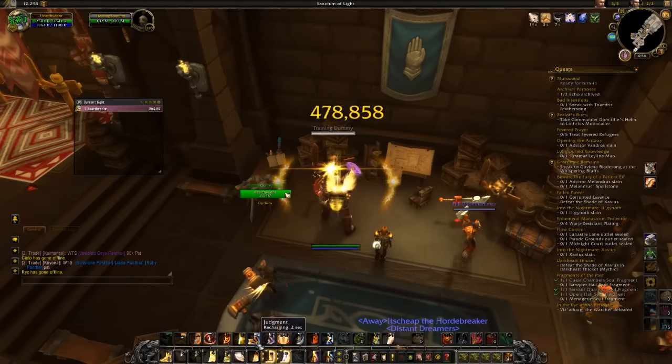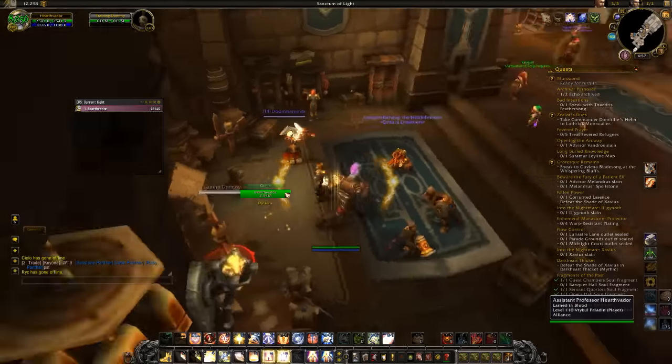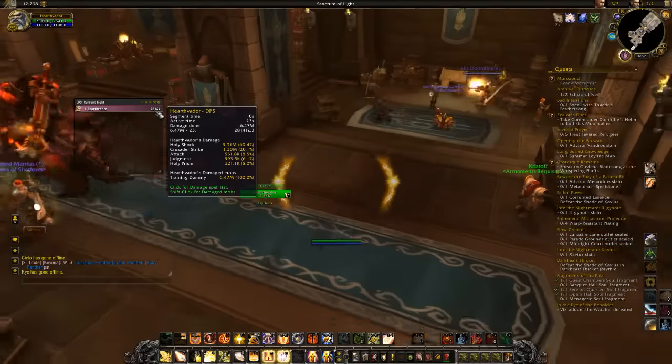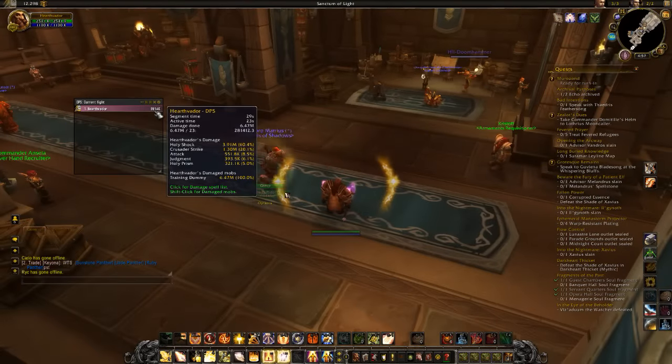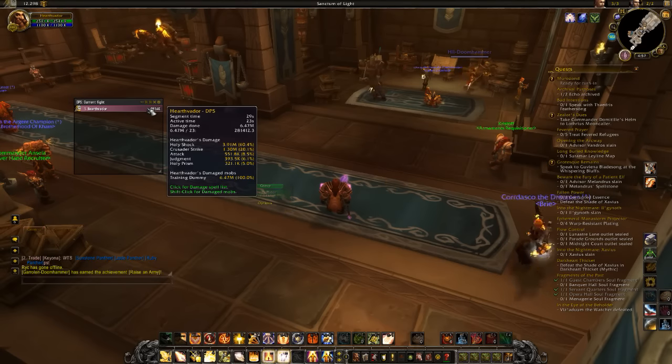And when the group is low, you will use Light of the Dawn or Holy Prism. I would use Light of the Dawn before Holy Prism because Holy Prism has a larger cooldown. If things get really desperate, you can use your Hand of Tear, which gives everybody a HoT. And that is the breakdown of the Shockadin.